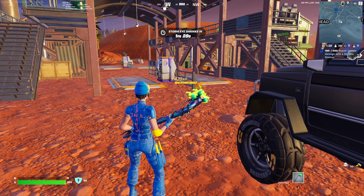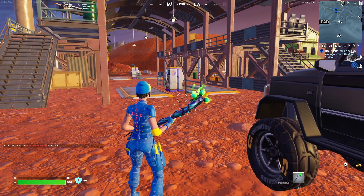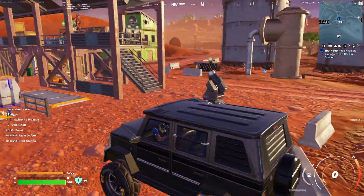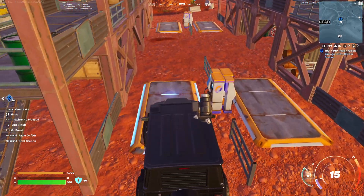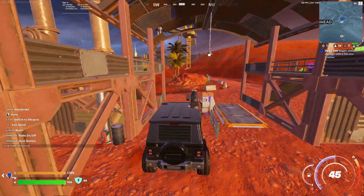In today's video I'm gonna be showing you guys how to repair your car in Fortnite Chapter 5 Season 3. You need to head down to this location here, so the service station here or this one. You need a car for this — my car's on 1700 health — and if you just drive onto one of these pads, you're repaired to maximum health.